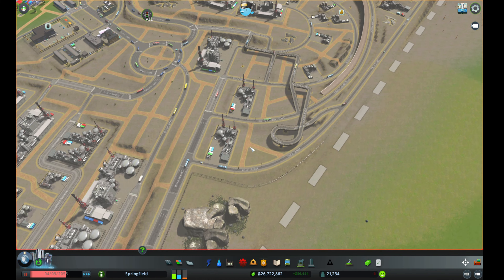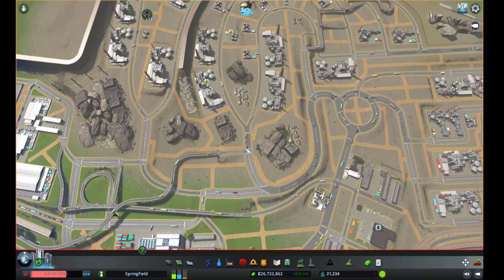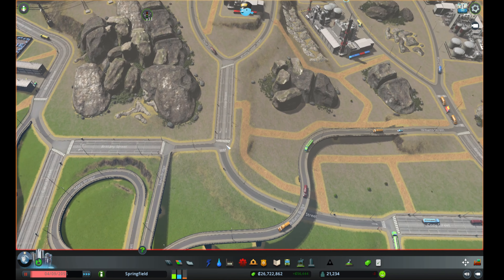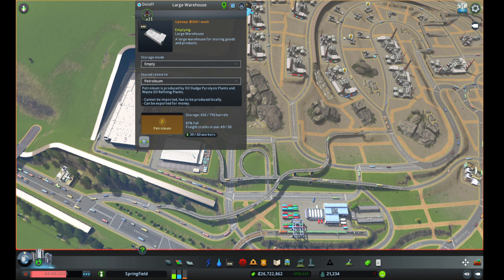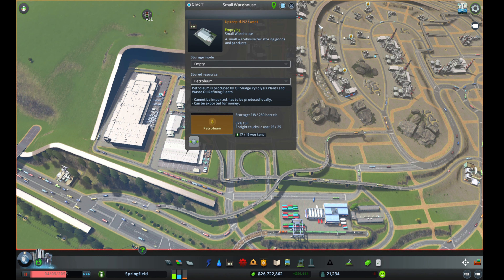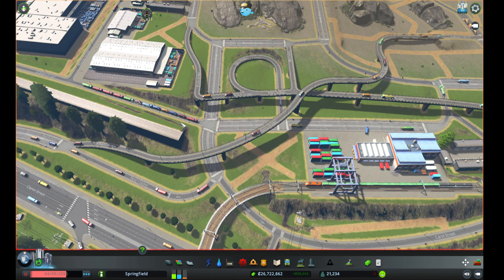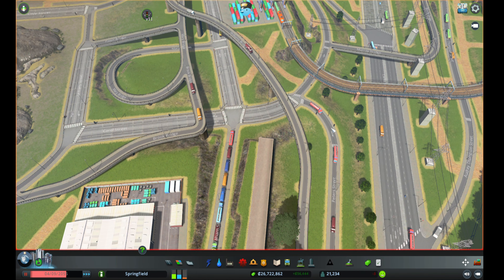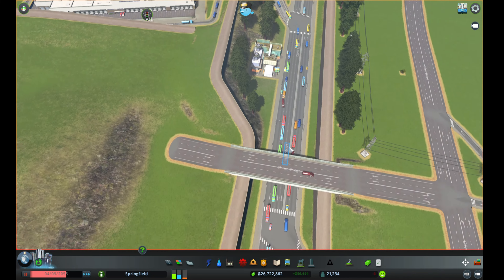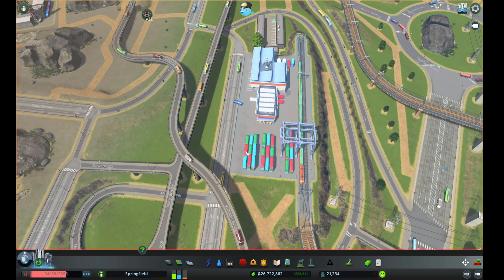Once that's done, these buildings want to either export or store their goods. Traffic from these two roads ends up over here, and from this road trucks can take this route to the storage buildings — which are set to empty mode, prioritizing exports to generate money. These buildings can then choose to export via trains or via road; if by road they take this lower road and join back to the main road.